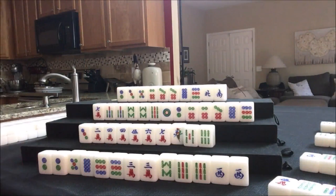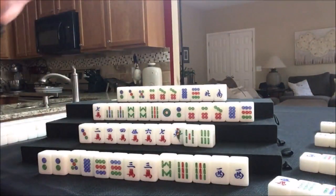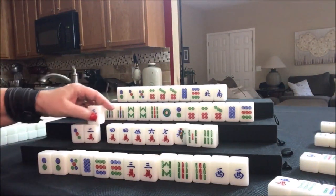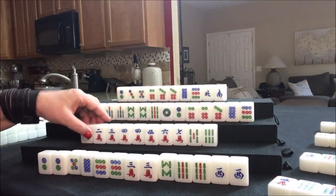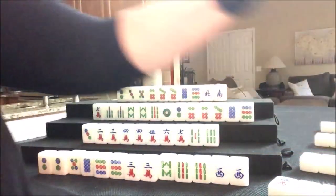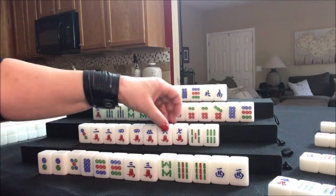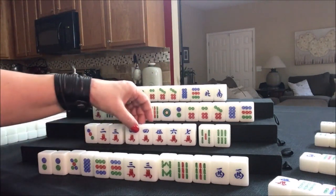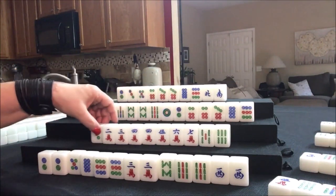Drawing for East — we need to pair up. One dot — shoot, we could have had a pair there, that's unfortunate. Wrong choice, lesson learned. Draw again — three crack. That's a simple, and we can get rid of this one bam. Now they have all simples: two, three, four; four, five, six — potential chow, potential chow, potential chow, chow. We need a pair in here. There's a pair — chow. We need that four here because we can't use a one.